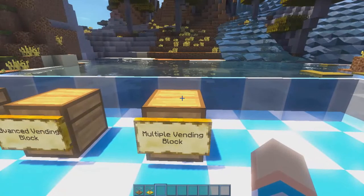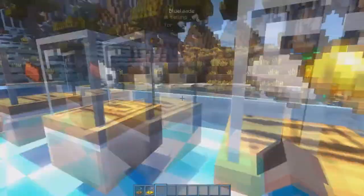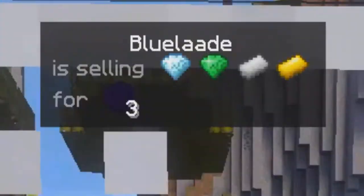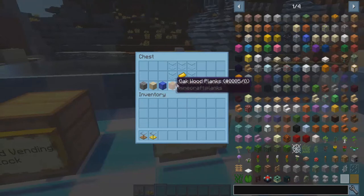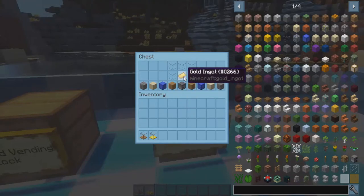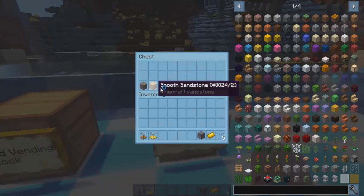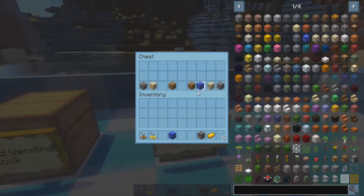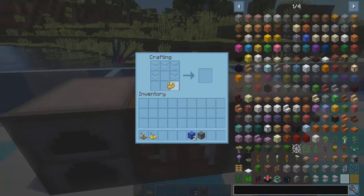Next we have the multiple vending block, which allows you to put multiple things for sale. As you can see, Blue Laid is selling one diamond, one emerald, one iron ingot, and one gold ingot for three obsidian. To craft it, you still need five glass blocks and one golden ingot, but instead of a repeater or redstone dust, you use a dispenser. For the base blocks we'll use lapis lazuli. Select the lapis lazuli, head to the workbench, put your blocks in, and we have the multiple vending block.